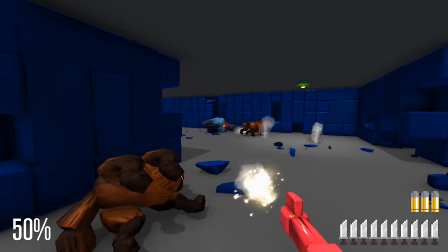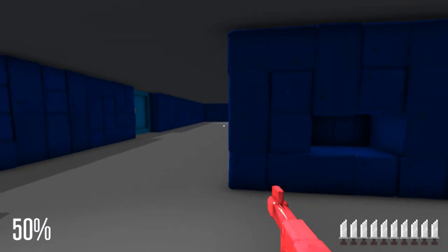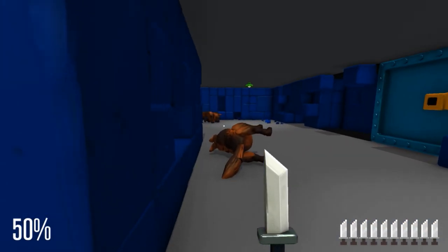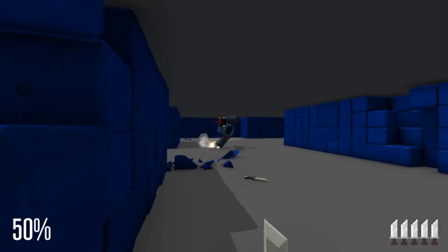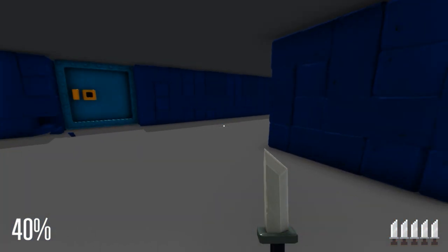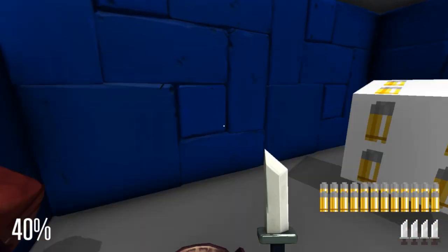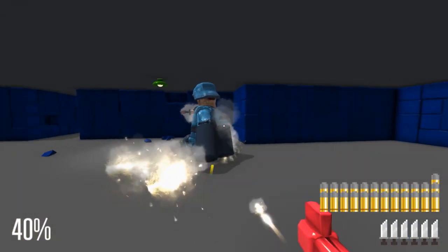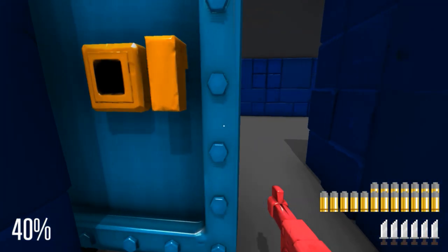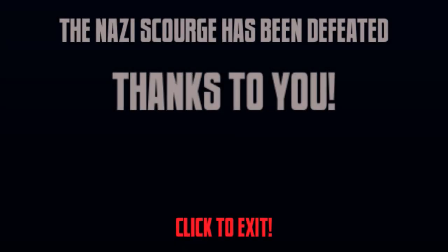It definitely seems to slow down quite a bit when a lot of the physical stuff is going on, things are breaking. Early version Unity games tend to be like that anyway. Would you die? Please, just die. Or I can just do it this way. I could just leave - I don't need to kill him. Nazi Scourge has been defeated, thanks to you!